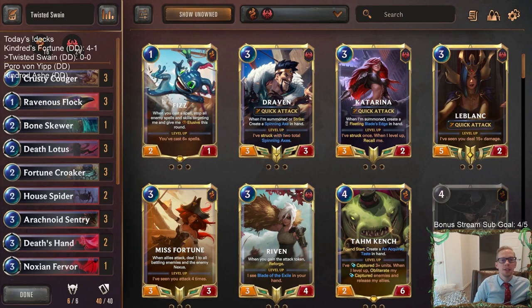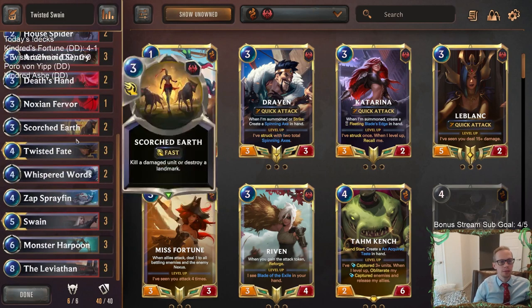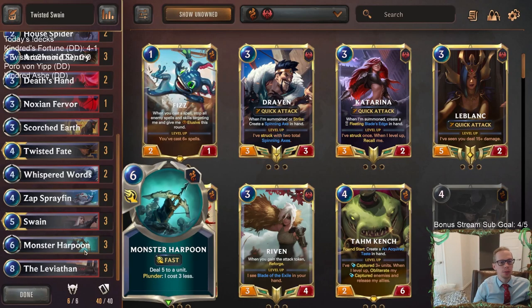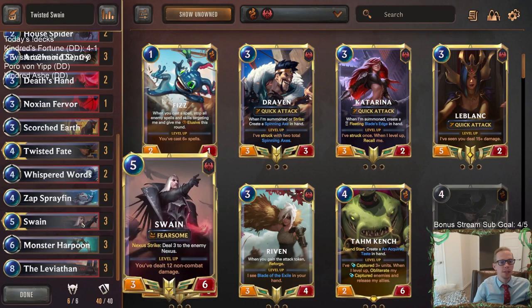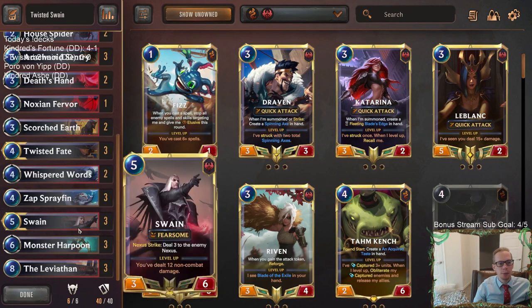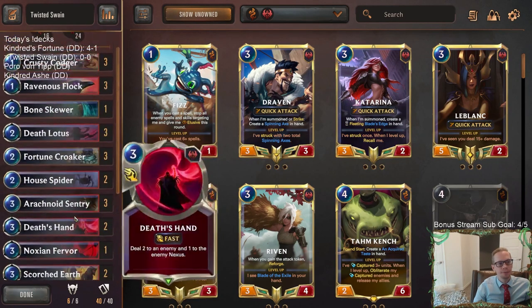Welcome everybody in Twitch chat and on YouTube for some Twisted Swain. This is going to be our next deck - a control deck with Twisted Fate and Swain. We're going to use some of the new Bilgewater tools we got. Monster Harpoon is a pretty awesome removal spell, and with Plunder it only costs three mana and deals five damage - five's a lot of non-combat damage for the Swain level up.